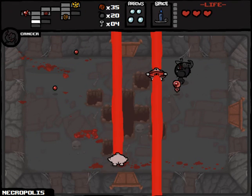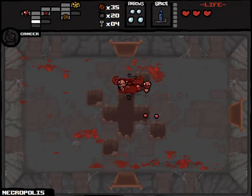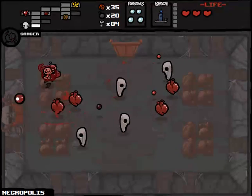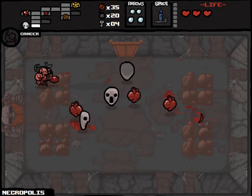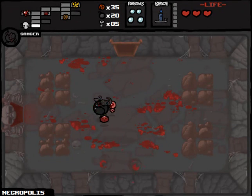I almost took damage there — thank you, Daddy Longlegs, saving my life a little bit. If we come across the boss room soon, I'll probably just go to it. We've already been to like every room on this floor. Daddy Longlegs is kind of stealing my thunder here sometimes. See if we get... there we go, boss room. Probably the worst Brimstone shot I've ever done. Got three more — zero more. That's how quickly that can work.